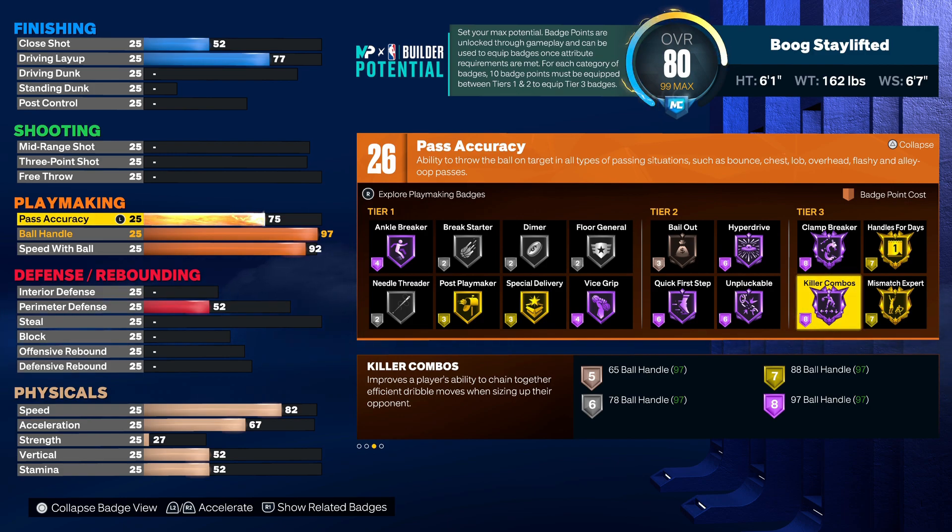I wouldn't say you need more than 26 playmaking badges, but of course you definitely could put more on there. If you go 86 on the pass accuracy you're only getting two more badges. With the new core badge patterns, if you go with the double shooter pattern it's already giving you extra shooting badges, so you don't even need to add the extra badges from MyCareer onto your shooting because you can already core two badges.